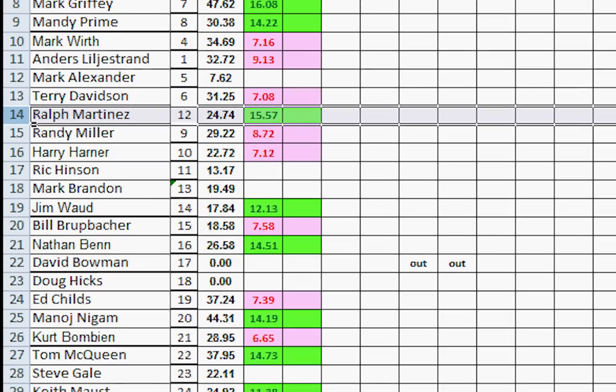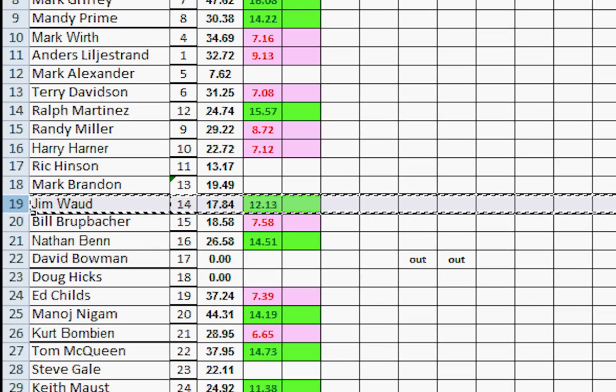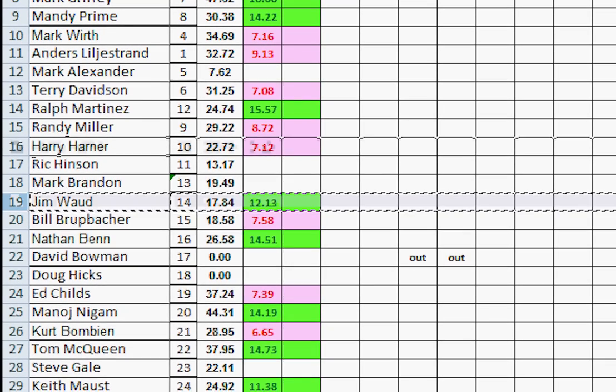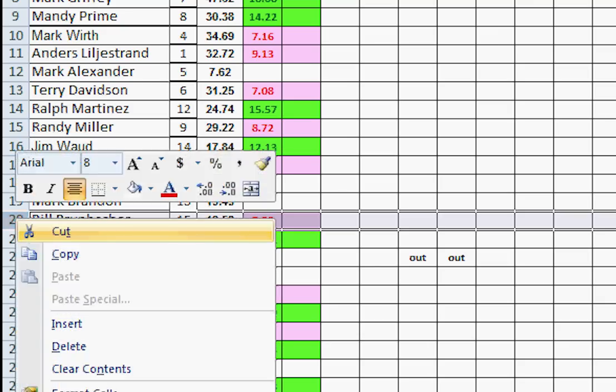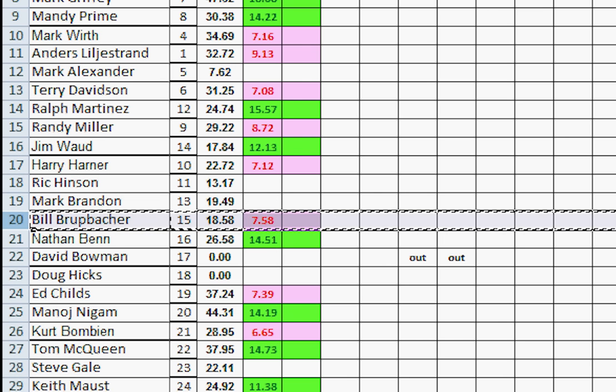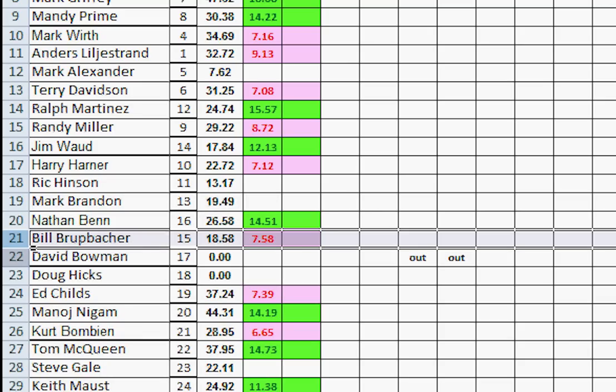Mark Brandon at 13 didn't play. Jim Wadd won, so he moves up one, two, three — Harry moves another relative negative one, but not Randy, because Jim was throttled by the three-movement-point limit. Bill Brubaker lost, so he starts to move down — below Nathan Benn who won — and runs into David Bowman who has zero points. Brubaker slots in right above Bowman.